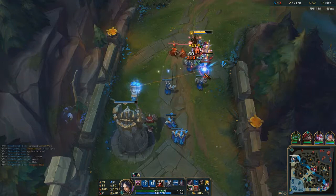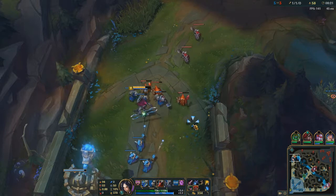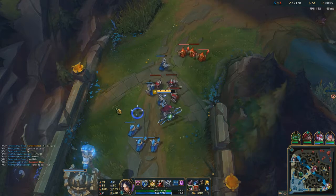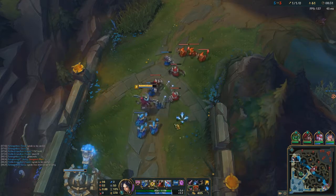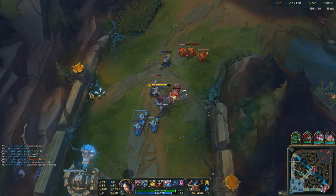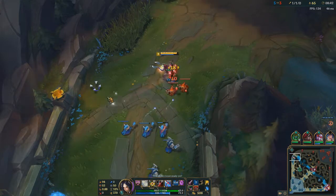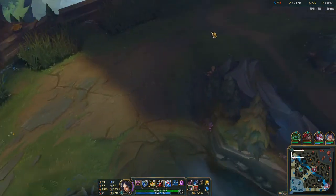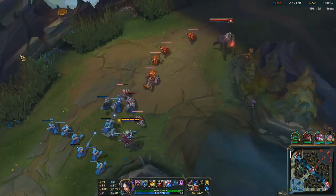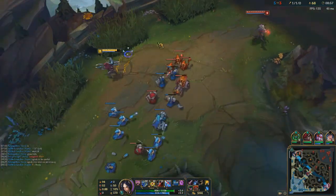He must have gone back to lane. These minions could quite easily go under my tower — melee minions really like to just go under the tower randomly. That evens it out at least, it'll stay here for a little bit. I don't want to stay right here in front of his tower while I'm trying to push him, because that gives Jax — who's got two kills — a chance to really do some damage to me.